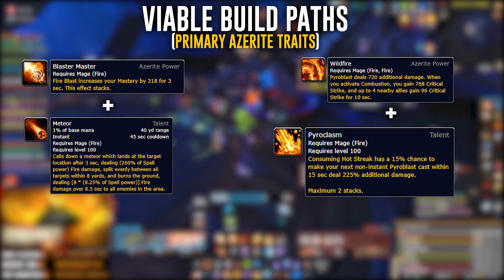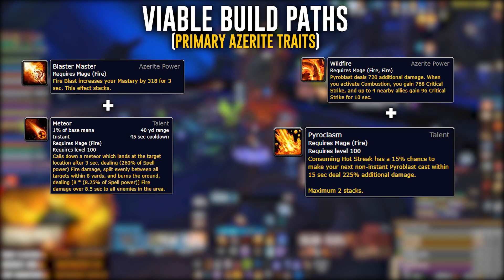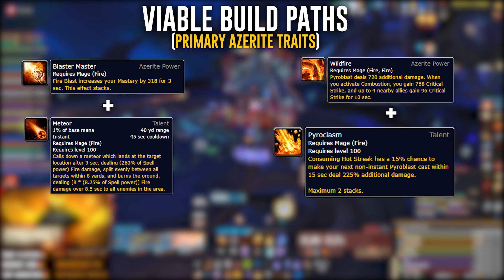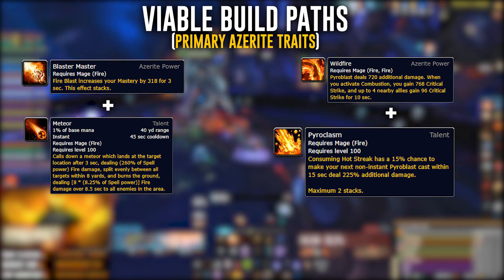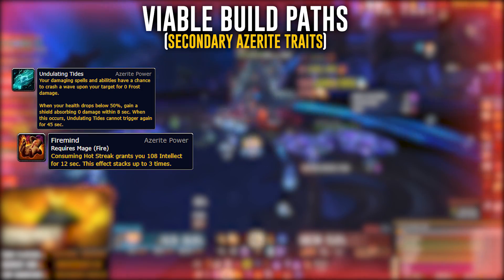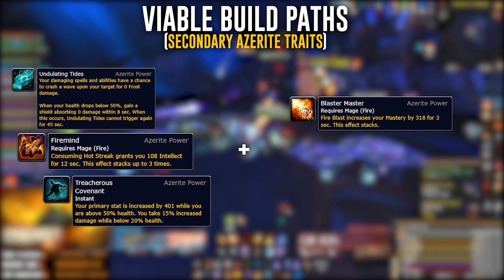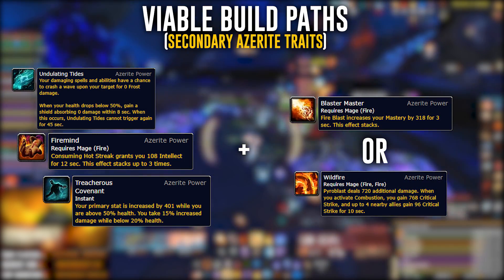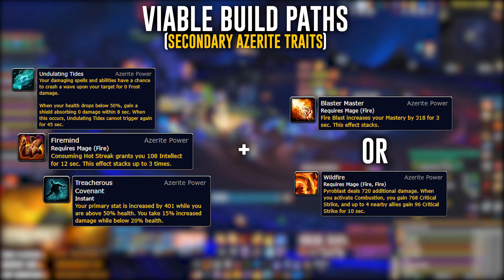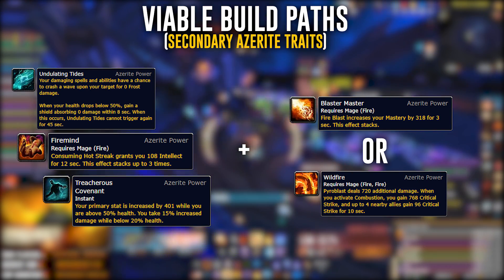For azerite traits you'll want to grab three pieces of whichever setup you choose — three Blaster Master or three Wildfire will net you the highest DPS. Always keep simming yourself and use Top Gear on Raidbots. Secondary azerite traits like Undulating Tides, Firemind, and even older traits like Treacherous Covenant at mythic level are still performing really well, so pieces combining those with your primary trait are very strong.